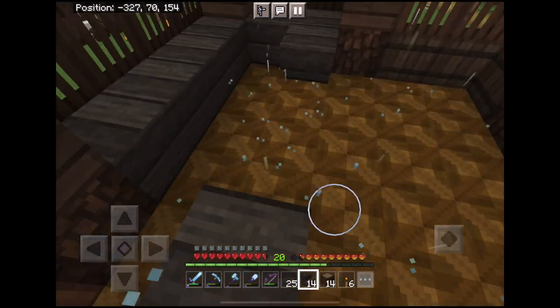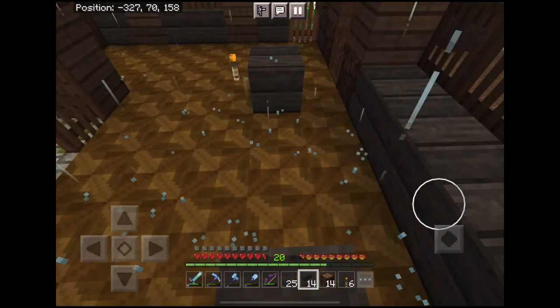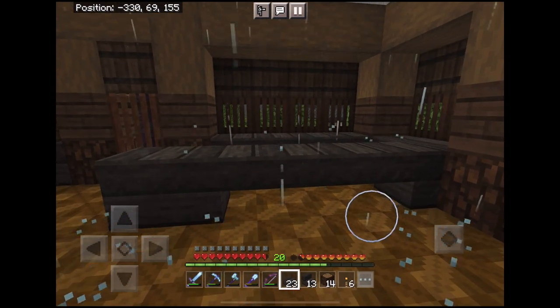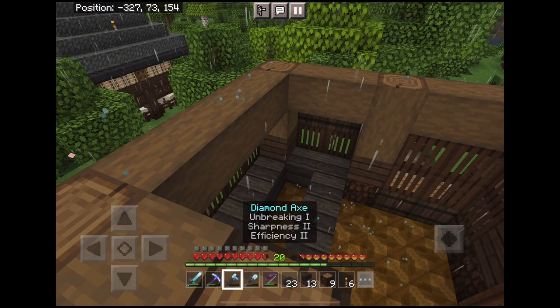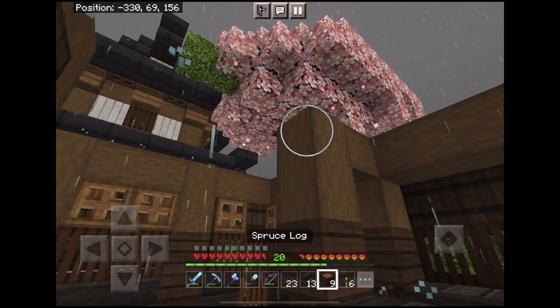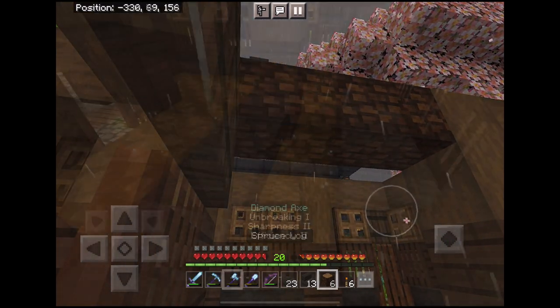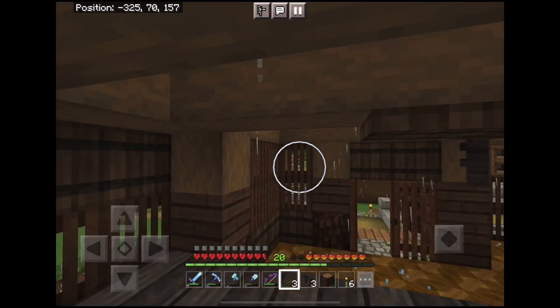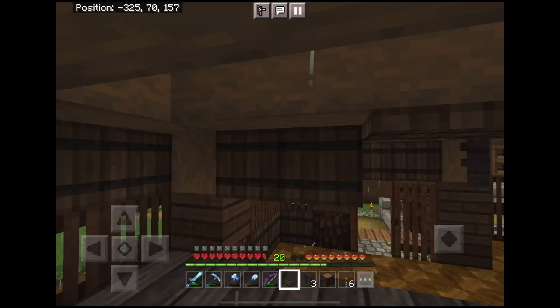I wanted to be able to include a captive villager in here, so I formed a kitchen by building a long counter with one block of space behind it. I used the counter position to help create more separation between this area and the dining room by adding in a post. To keep the villager in place but also get the right look for the view into the kitchen, I added in a line of spruce trap doors at the top.